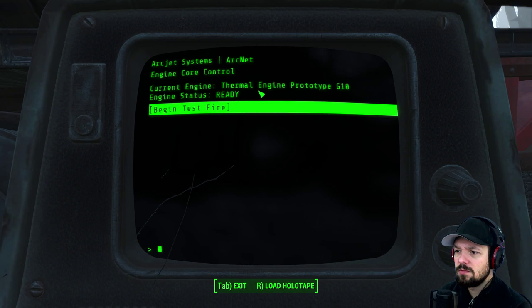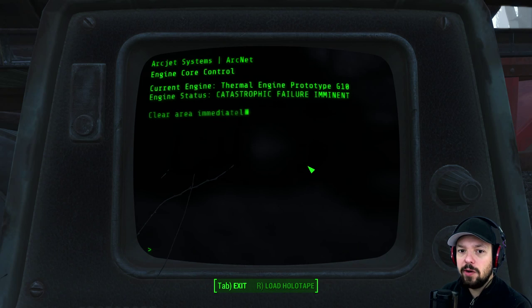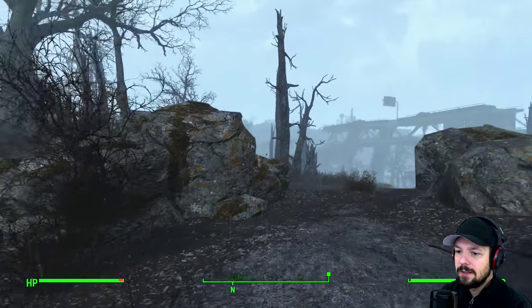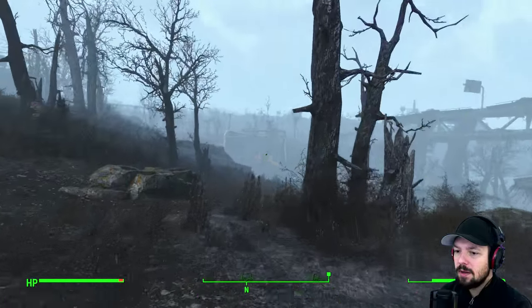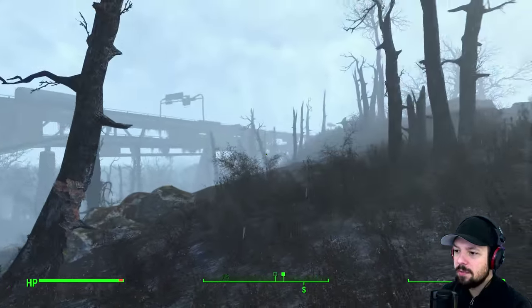Engine core — thermal engine prototype, begin test fire. Okay... System error, breach detected, propellant injection system, catastrophic failure likely, please clear the area. That's not good. Shit. Alright, let's get out of here. Nick, come with me. Yep, this can't be good.